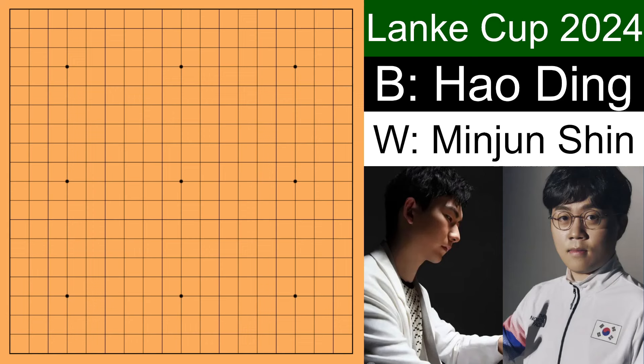This is a game between Hao Ding and Min Junxin from April 25th, from the Lanka Cup. This is a pretty savage game from Hao Ding.